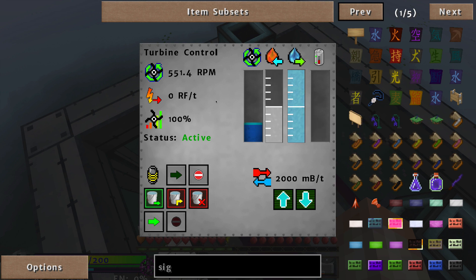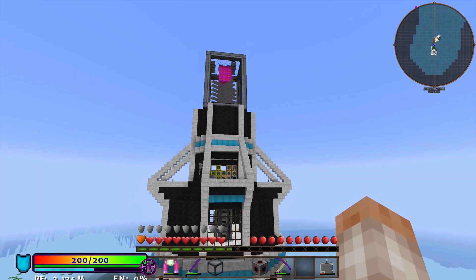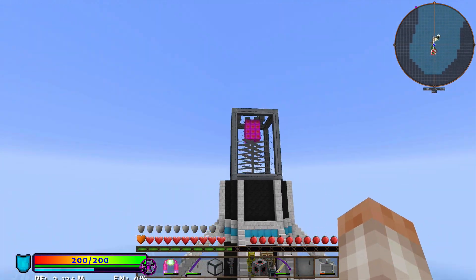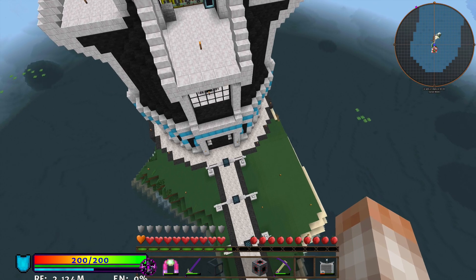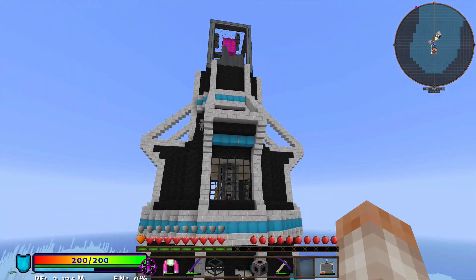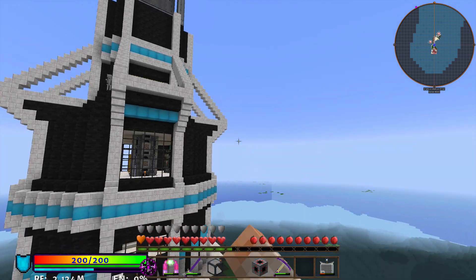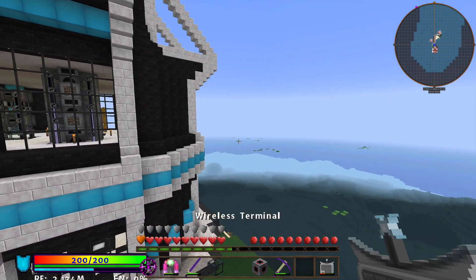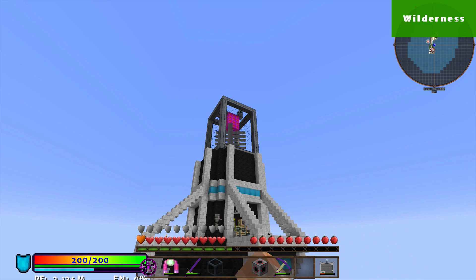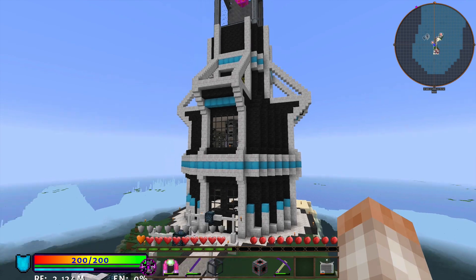I'm keeping the coils disengaged so the RPM spins higher. This will top out at 28,000 RF per tick. I have a turbine going up here which is pretty cool — the pink color doesn't really go with my aesthetic, but it should look cool once I wrap the turbine up. Between this episode and the next, I'm going to be finding a lot of draconium and hopefully creating the Draconic Evolution energy storage device — possibly next episode.